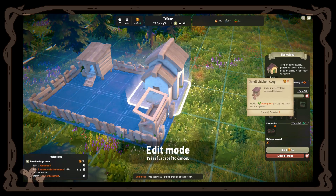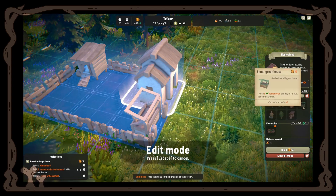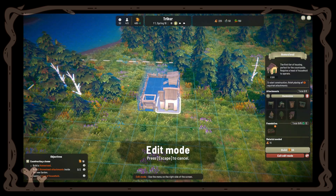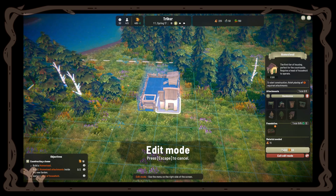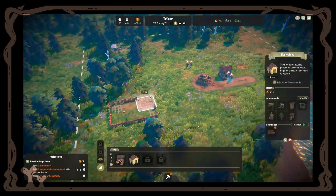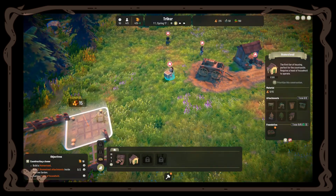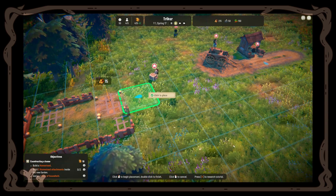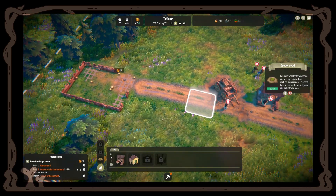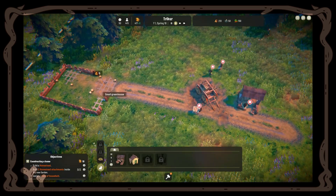The chicken coop provides one homegrown per day except during winter, and the small greenhouse does exactly the same — so I wouldn't choose both similar ones for the same house. After choosing attachments, click build if you have enough coins and materials. The little fable folk will gather materials and start building the house. The building is actually fast — not realistic, but once they have materials it goes quickly.